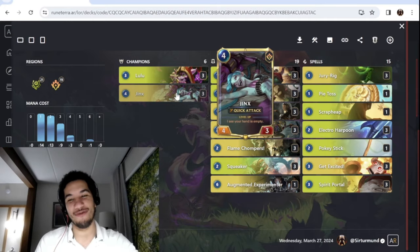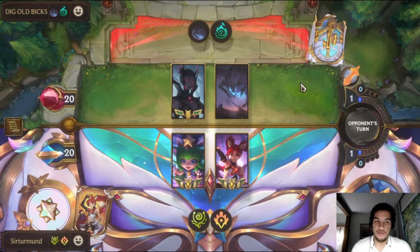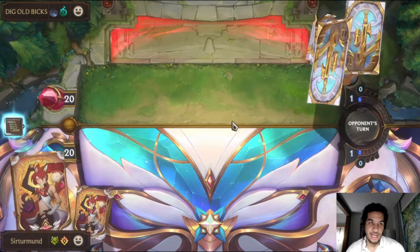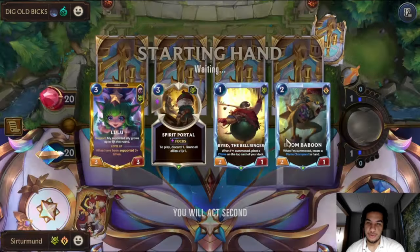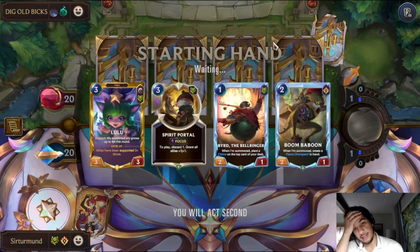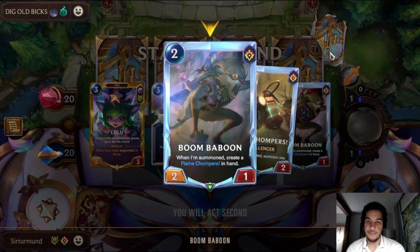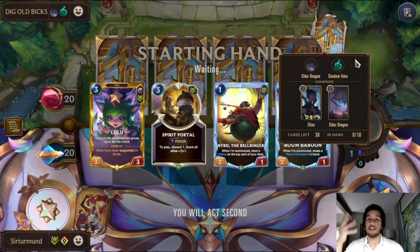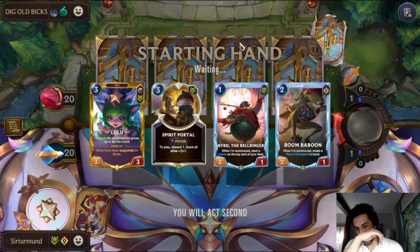I'll see you at the end for some mulligan tips and in-depth breakdown. In this match, we're going against Elise and Elder Dragon. They do have a lot of units to be able to block with. We have a pretty crazy hand though: Bird, Boom-Ba-Boom, Lulu, Spirit Portal, and the Chompers to get value that way. I don't even mind if the Shine goes into the Boom-Ba-Boom, because then it makes it a blocker into their escape abomination — so it would be a blocker for if the opponent gets the crazy curve.